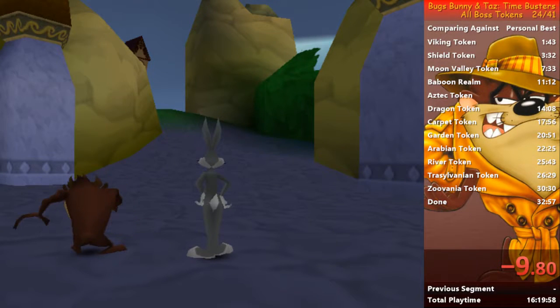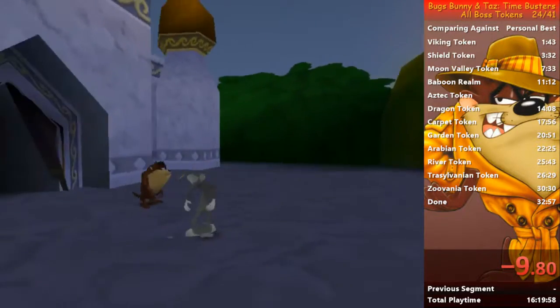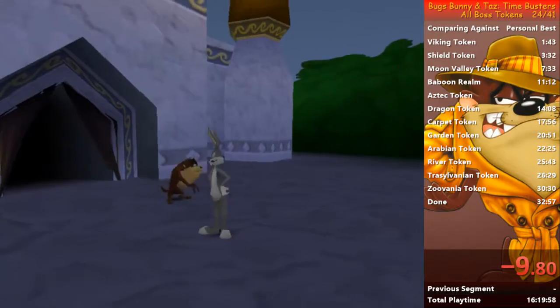Alright, this is Exodo and I'm back for this last Bad English speedrunning tutorial of Bugs, Bunny and Taz, Timebusters, covering All Boss Token.